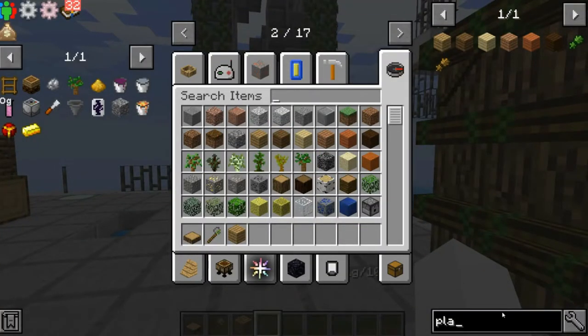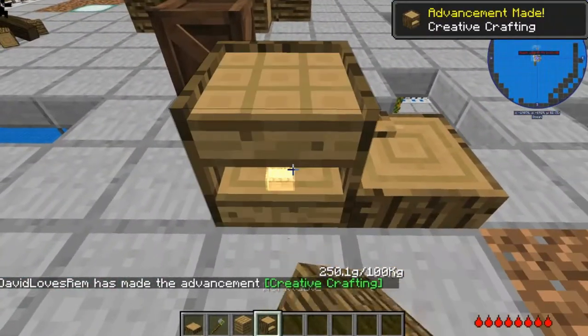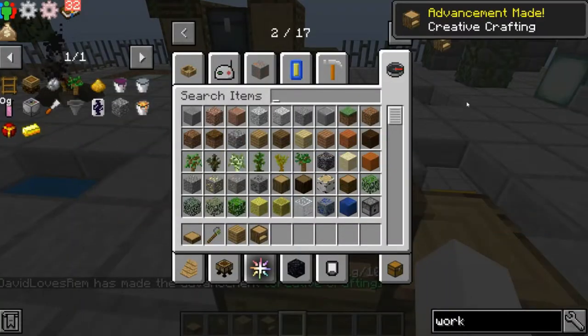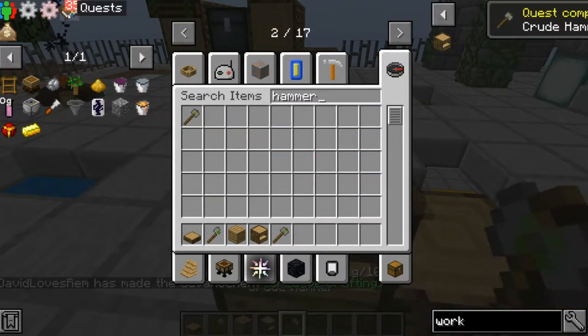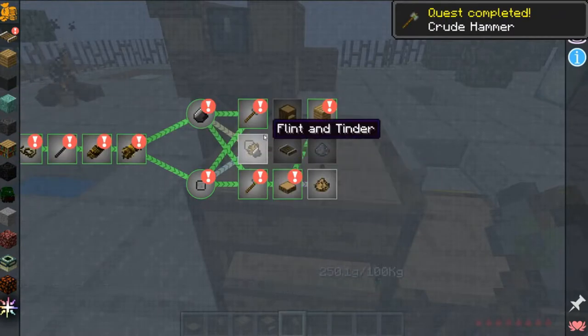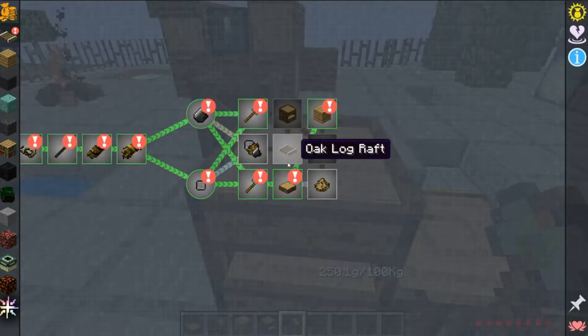After making the work table, you definitely want to start crafting. You can start getting really complicated recipes — for instance, a raft, the most important thing.